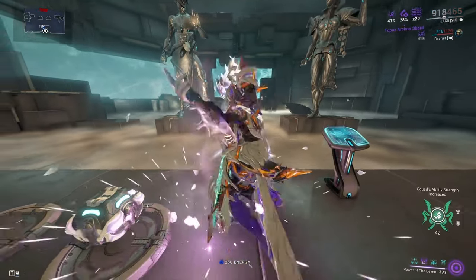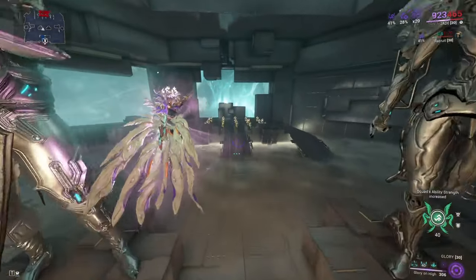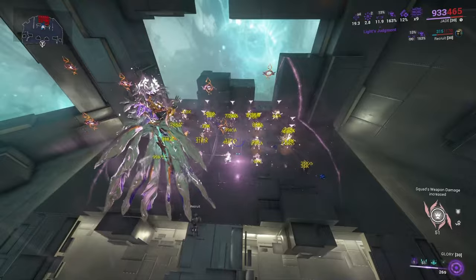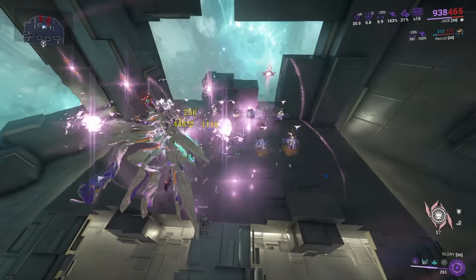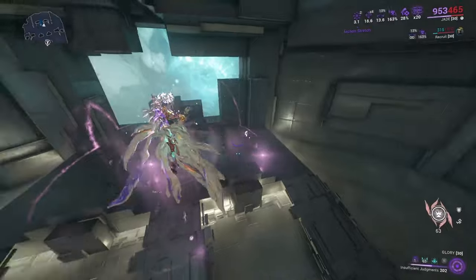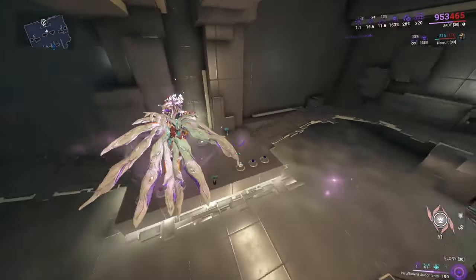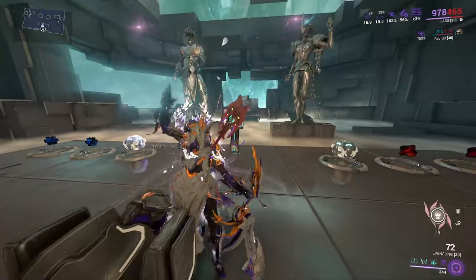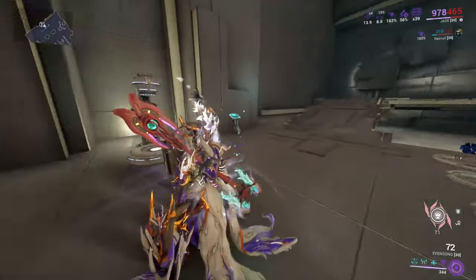When using this build, you're always going to start on Power of the Seven. Press this, swap over to your squad weapon, throw one of these down, and middle mouse — or mouse four for people who haven't changed it — and it basically wipes a field.